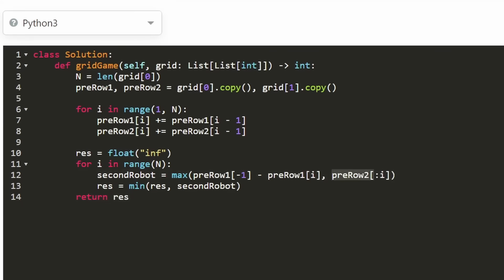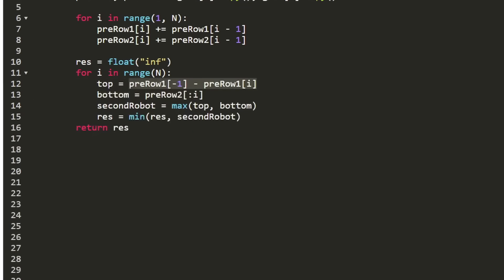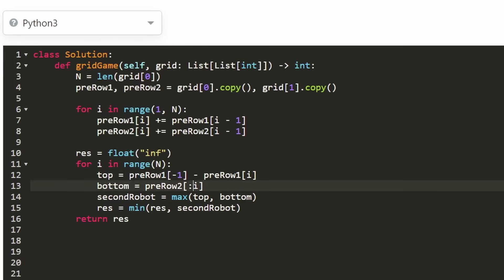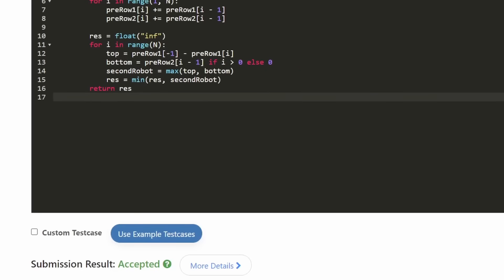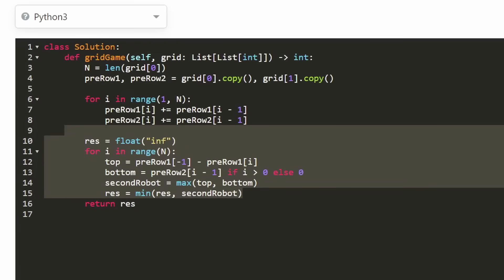Since prefix_row2[i] is already a prefix sum, we actually want index i minus one for the bottom row. If i is zero, that would be an index out-of-bounds error, so we fix it: bottom equals prefix_row2[i-1] if i is greater than zero, else zero. After submitting, it was accepted. We did get tripped up at the end, but that just shows I'm human. Hopefully this was helpful — please like and subscribe, and consider checking out my Patreon. Thanks for watching.